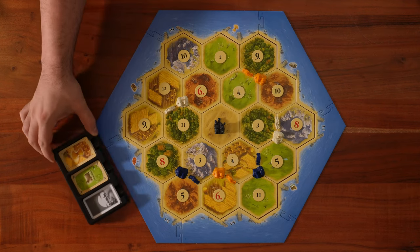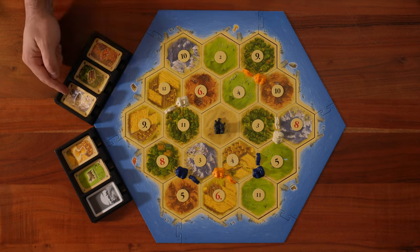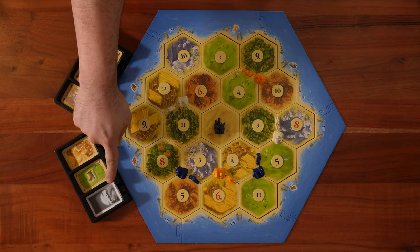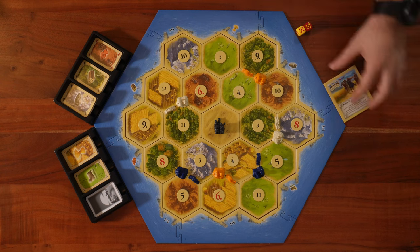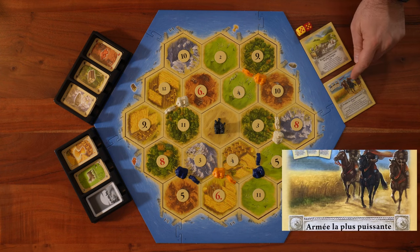Next to the board we will create a resource bank consisting of bricks, lumber, ore, grain, and wool. The last deck of cards is going to be the development cards, but we will talk about those a little bit later. We'll also put here the dice and the two special cards — one is the longest road and the other is the largest army.